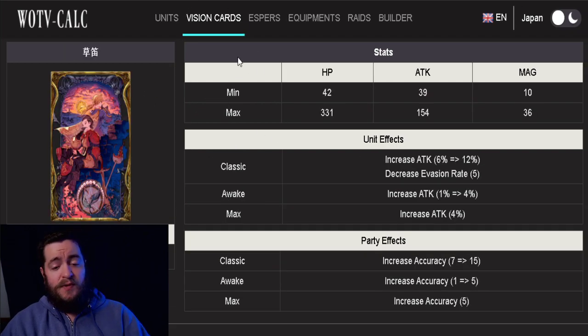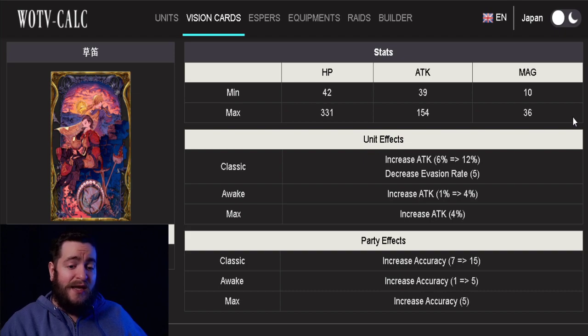Now let's talk about the Reeds card, which is going to be given to every player along with Gaff Gary. While I initially thought this card was going to be really good, I now have some reservations. You do get 154 attack, attack +20% for the individual unit, evasion minus five, and when maxed out, a party-wide accuracy +25. I imagine a lot of people are thinking this is going to be great against Venera-style evasion teams, and yeah, that was my initial thought too.